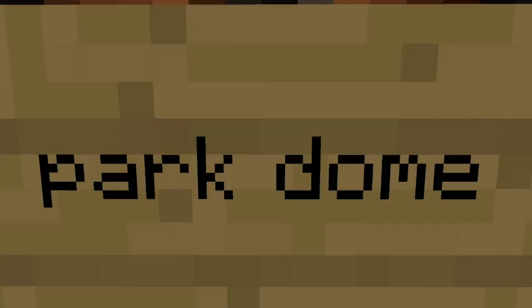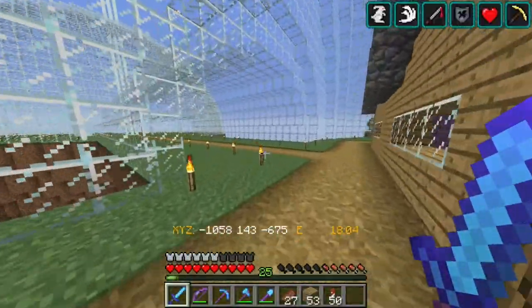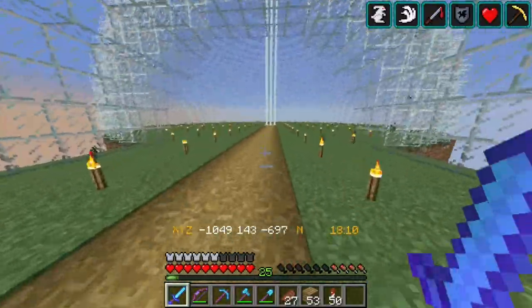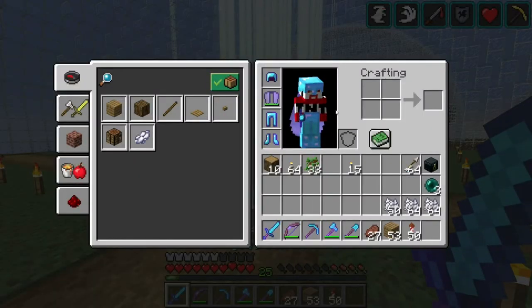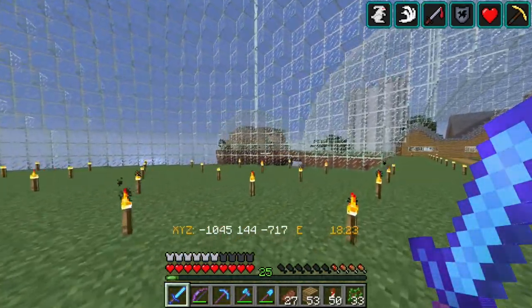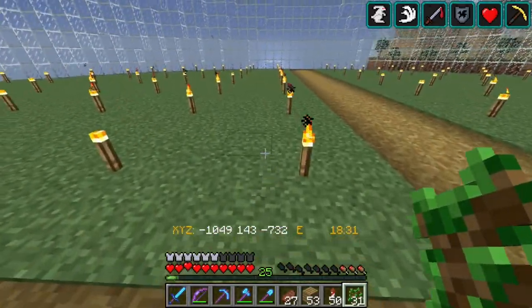So what we are going to be doing today in this episode is we are going to be building the park dome, right over here. Now, I have connected the paths and put in the beacons for this dome, obviously, but this isn't going to be filled with anything too terribly useful. It's mainly just going to be more of a relaxing dome, almost more of a throwback to the biodome that was built in Season 1, if you remember that thing. Maybe go back and watch that — that was about a year ago.